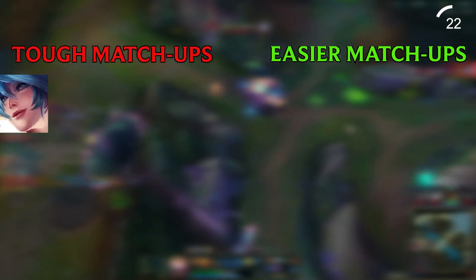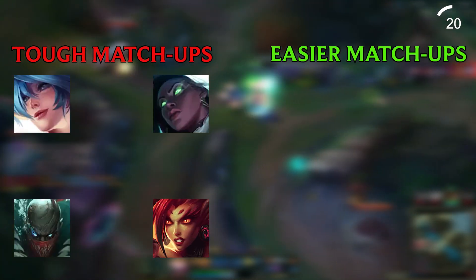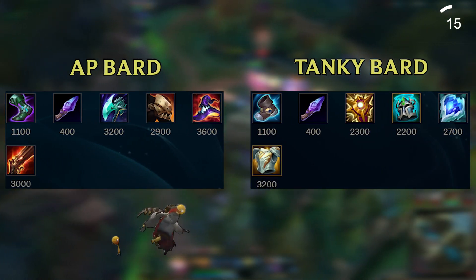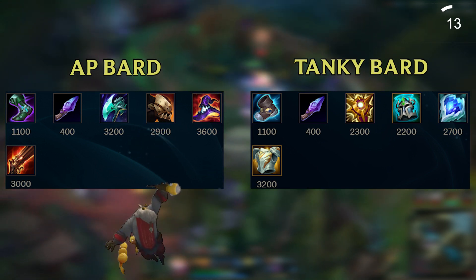Tough matchups for Bard will be Sona, Senna, Pyke and Zyra, whereas easier matchups will be Brand, Yuumi, Karma and Lulu. The items on the left side of the screen are what I'd recommend for an AP Bard, and on the right side of the screen are what I'd recommend for a tanky Bard.